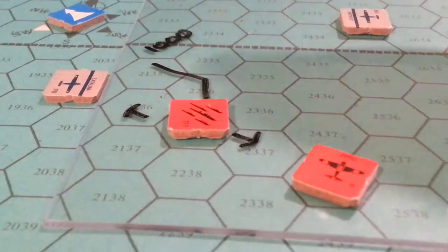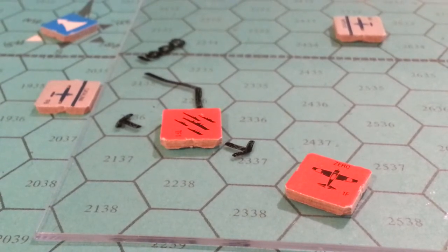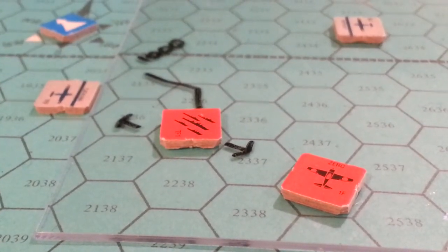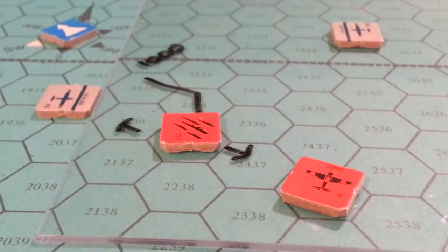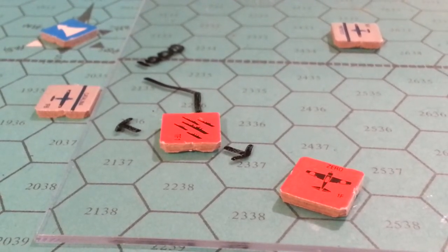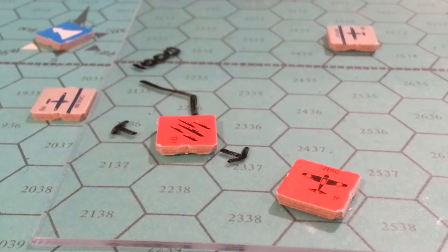What happened here: because we used the minimum number of launch factors, we didn't have to move into the wind — which would have been moving away from the Catalina — so we could launch a Zero. It's just unfortunate timing that this Zero was actually rotating back into CAP after refueling and rearming. We launched the Zero, moved the ships two hexes, which put the Catalina in observable range, and that allowed us to launch an intercept. The Zero intercepted and wiped out that Catalina.